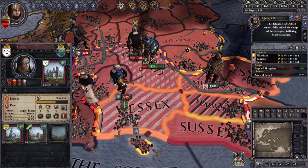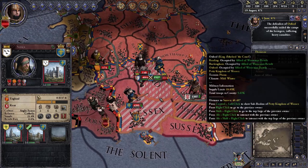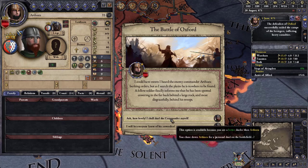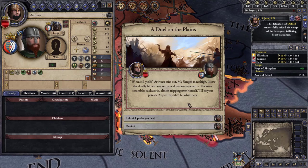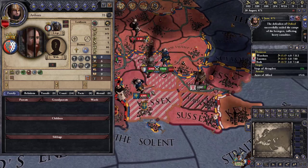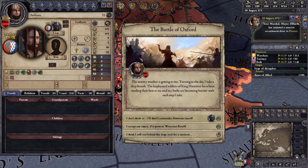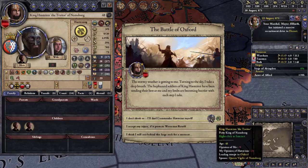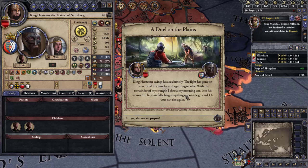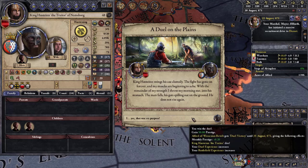He's coming to attack me — not much I can do. I'll take out another duel here and got another prisoner. We've got another chance for personal combat and I managed to win — very nice. But I'm going to lose this battle overall.